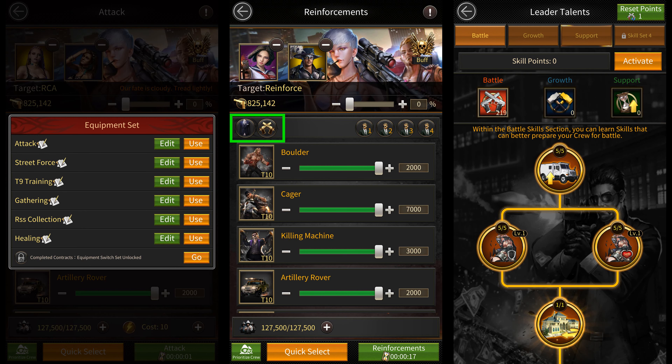They've made it a lot easier for you to change equipment and skills while attacking other players by adding an option to change your equipment and skills at the troop selection interface. However, this feature only becomes available once you reach SVIP 6.